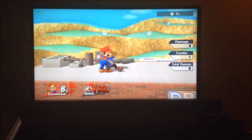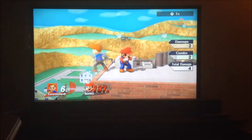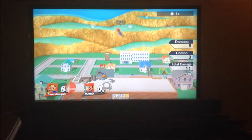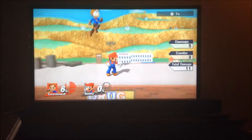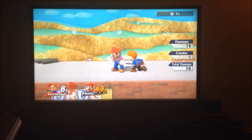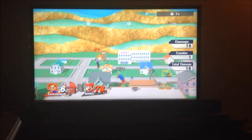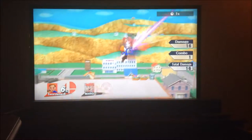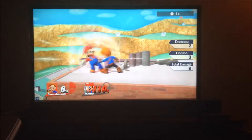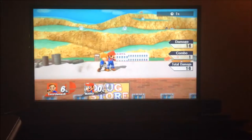His forward air is basically one of his better aerials, because you can combo from it and it also kills off the stage. His up air is interesting because it has a special sweet spot that if you hit, it kills — which is very weird for an up air.